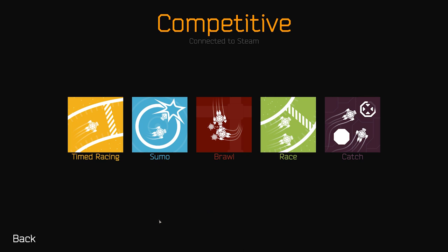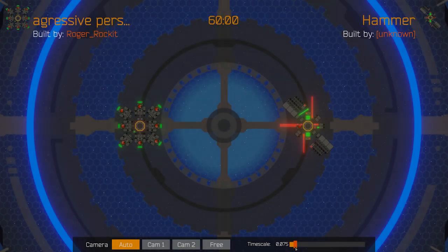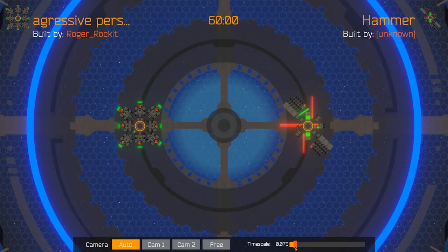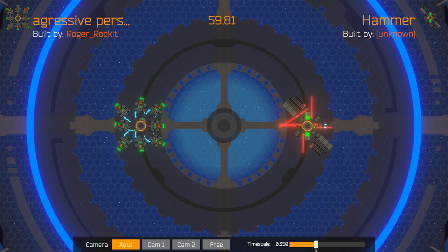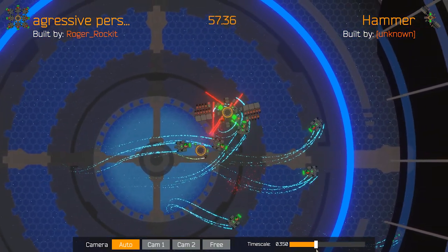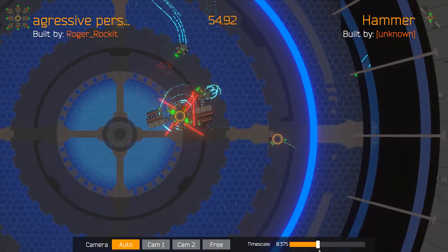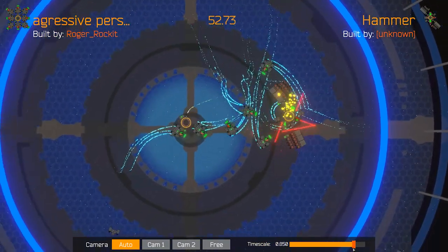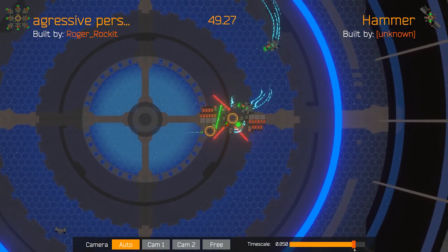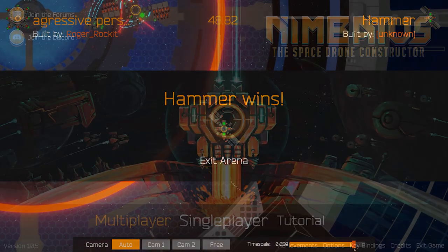As an example, we'll have a quick look at the sumo mode, and I'm joined by my co-worker and commentator Roger. Hello everybody and welcome to tonight's game. We have Aggressive Personality on the left and The Hammer on the right. Each drone has to push the other's drone core outside of the ring. We have 60 seconds. Using only logic and sensor parts and no manual input, Aggressive Personality has started the game, splitting itself up into 10 tiny pieces all hitting towards the drone core of Hammer. But Hammer knows how to get ready — that was almost an out for Aggressive Personality, but the drone core is back in the game. Hammer's still rotating — a spinning wheel of death. Hammer won the game by spinning Aggressive Personality's drone core out of the ring. Thank you, Roger.